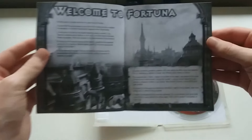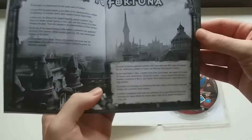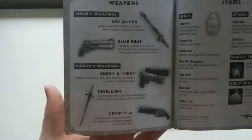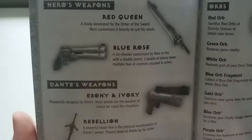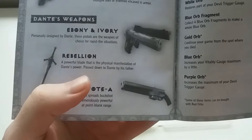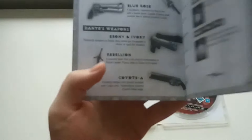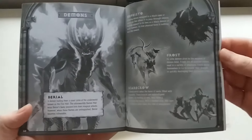That's the little things that I like. Here it tells you about the world of Fortuna — welcome to Fortuna. Little breakdown: people being attacked by demons. Good times. Basic controls, all that sort of stuff. I like seeing the weapons listed — telling you about Rebellion, that it's a powerful blade, a physical manifestation of Dante's power. Just little simple things like that. Here's a little bit on each of the characters and some of the demons.